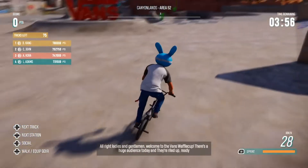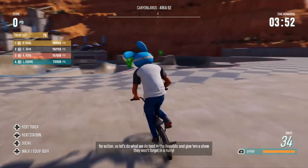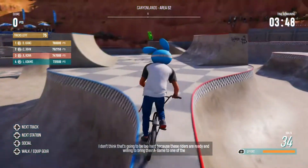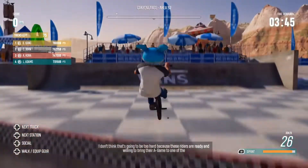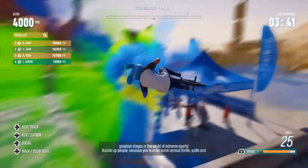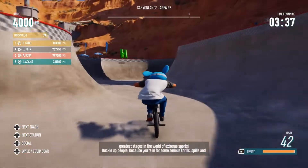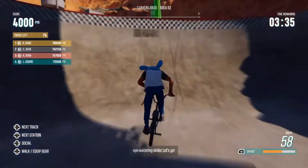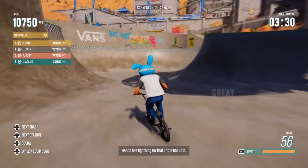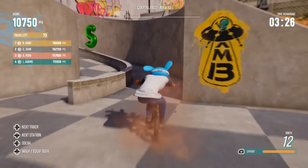A lot of these challenges you can just stop and see what's going on. This one — the A — all you have to do is transfer over this little wall, just gap over it. The H, all you have to do is jump over this wall and you'll run into it, and the S is right here back in here.